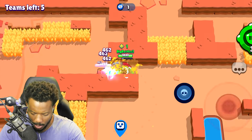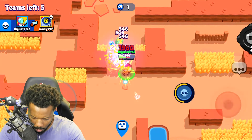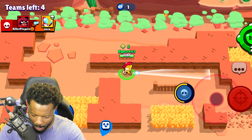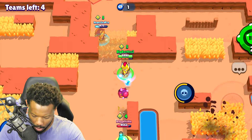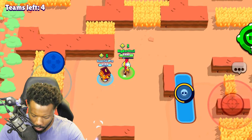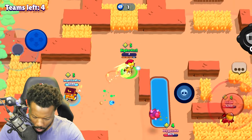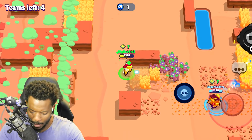There are so many chances where you can survive if you play it right. Just because you're a fellow Max doesn't mean anything, but I'll let you live because it'll be quite hard to get to you anyway. Sprout is so annoying. He just missed everything and we got those power cubes, so that was great.